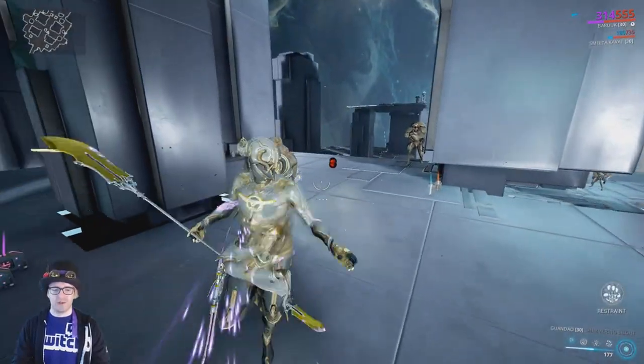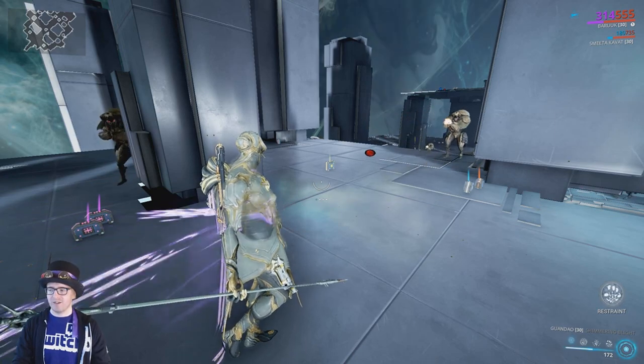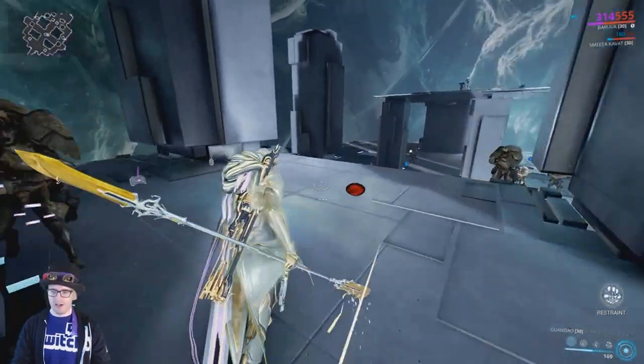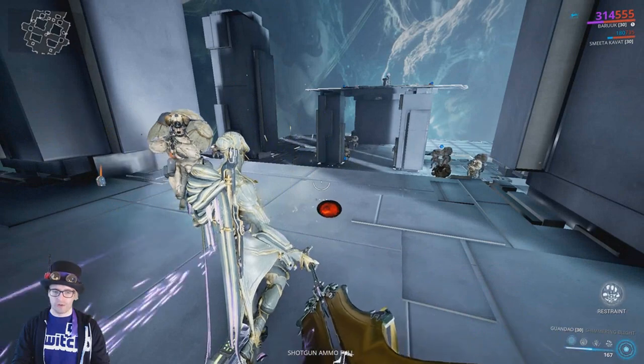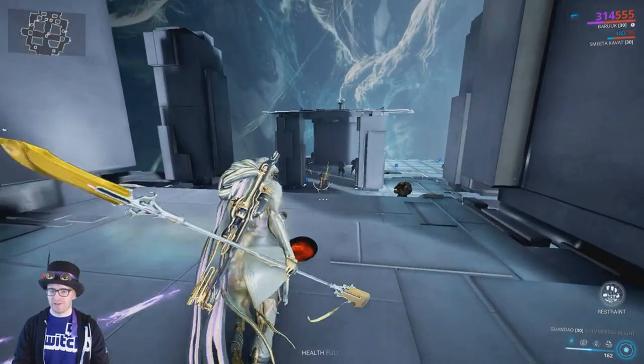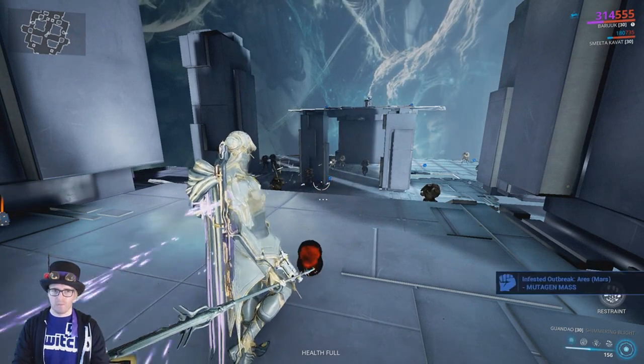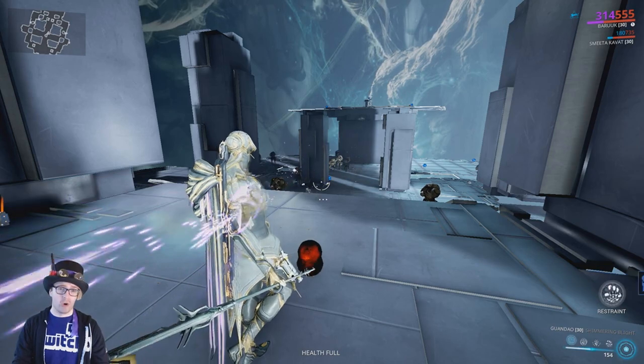There is some synergy with Elude as well. While Elude is active, the seeking range of Desolate Hands daggers is doubled, so you want to be combining this with your other abilities. Having Elude active at any given time is always advisable, as it also reduces your restraint, allowing you to stay in your 4 much longer.